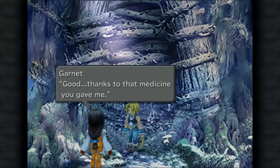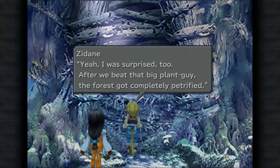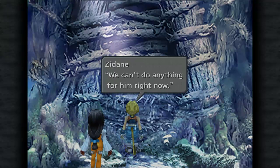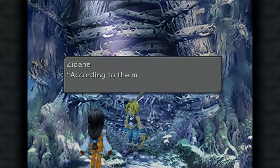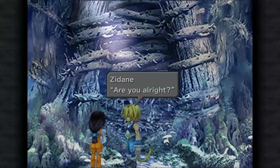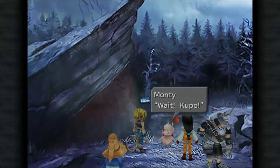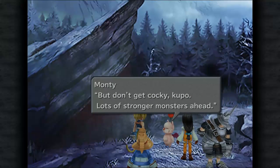I think I kept getting sidetracked when I was talking about one of Zidane's features. How are you feeling? Good, thanks to that medicine you gave me. After we beat that big plant guy, the forest got completely petrified. Vivi told me we were able to escape because of your friend — his name is Blank. We must go help him. We can't do anything for him right now, but we'll come back for him; I'm sure there's a way to cure him. Let's get going — according to the map Blank gave me, there's a cavern to the south. Maybe we can get above the mist through that cavern. Wait, Kupo! First time I've ever seen anyone escape from Evil Forest. You all must be strong, but don't get cocky — lots of stronger monsters ahead.